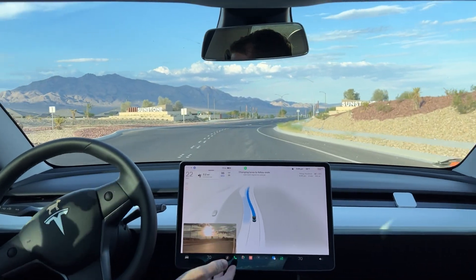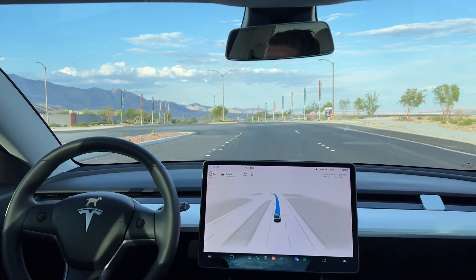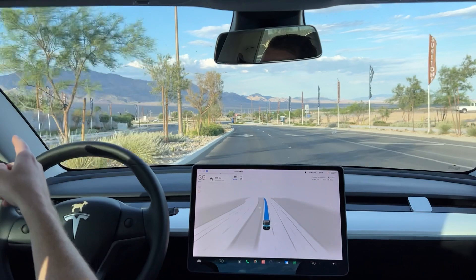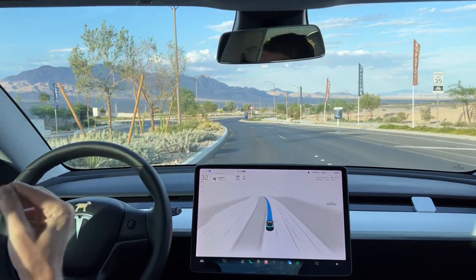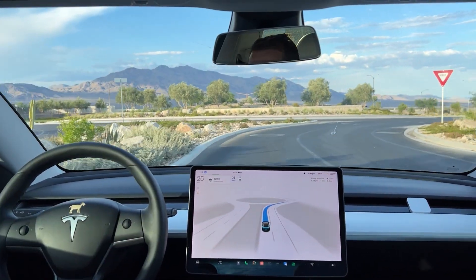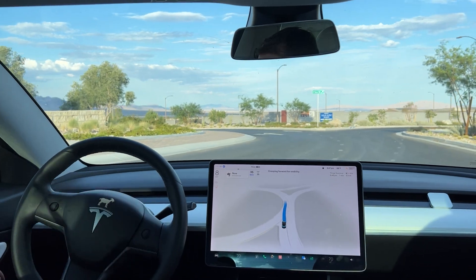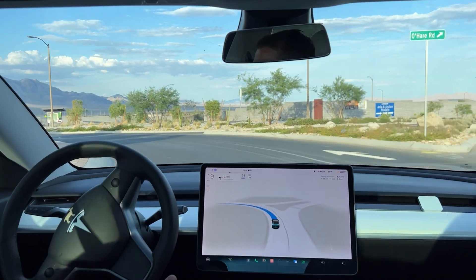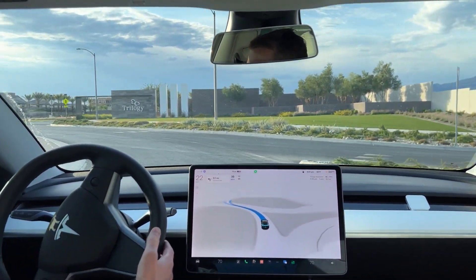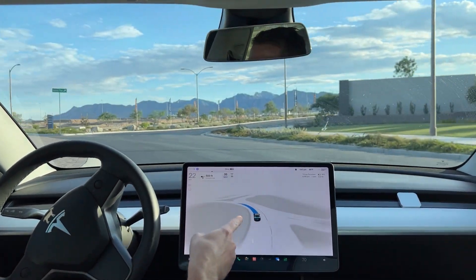I don't know if it saw the yield sign or saw that no cars were coming, but it was very confident — just kind of jumped out. And right up here is where we're going to hit the roundabout. We should be taking the third exit — we'll see if it can actually do it. Last time I think it took about four attempts, and once again there's nobody here.